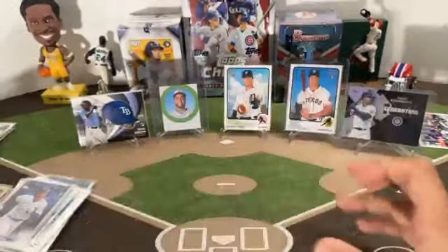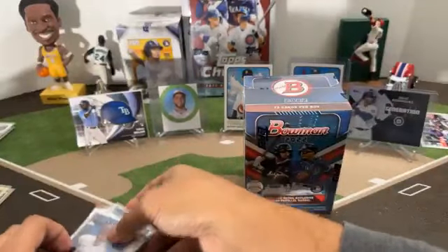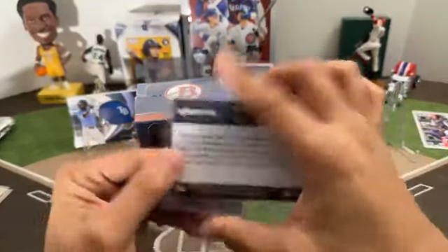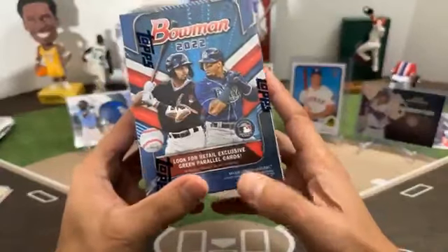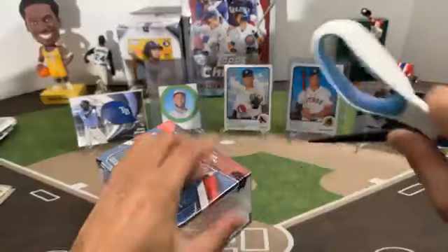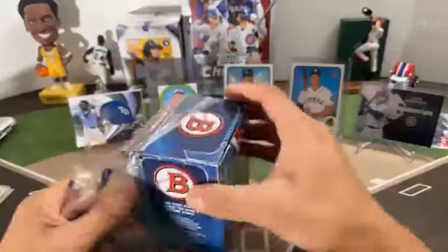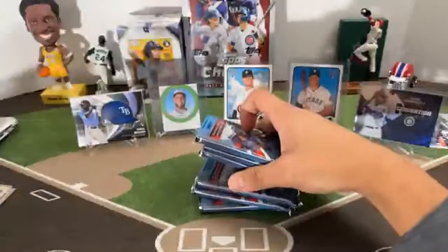Next box — we'll go Bowman. 72 cards, let's see if we can find some green parallels. Six packs, 12 cards per pack. Good luck.